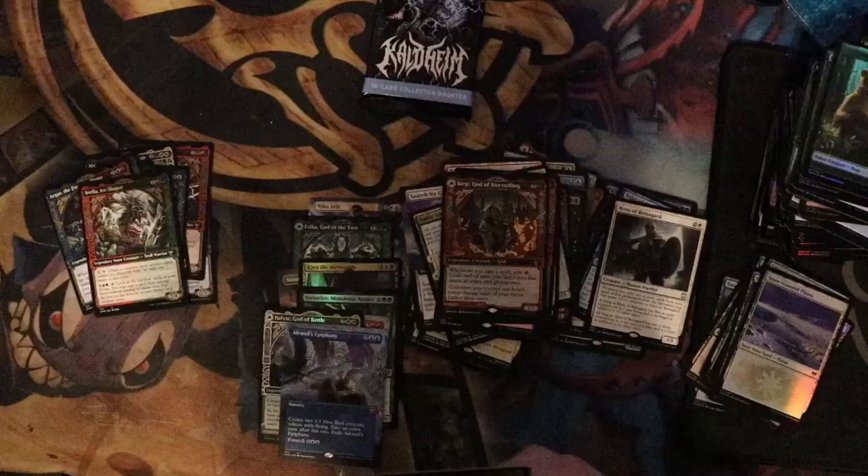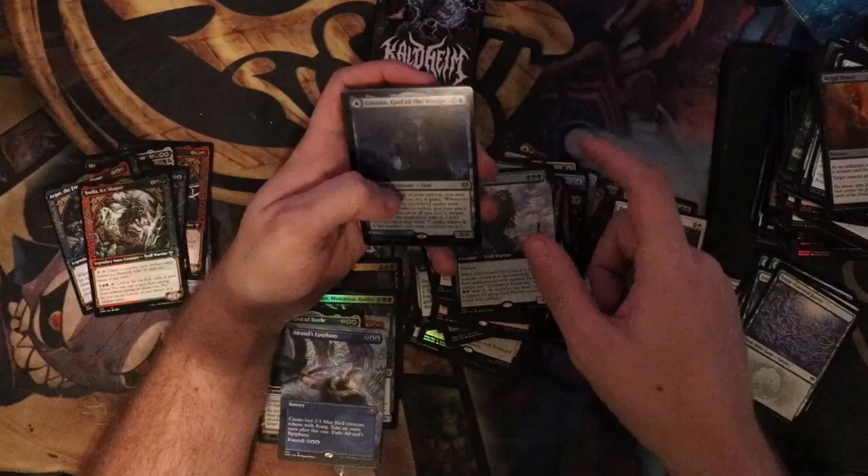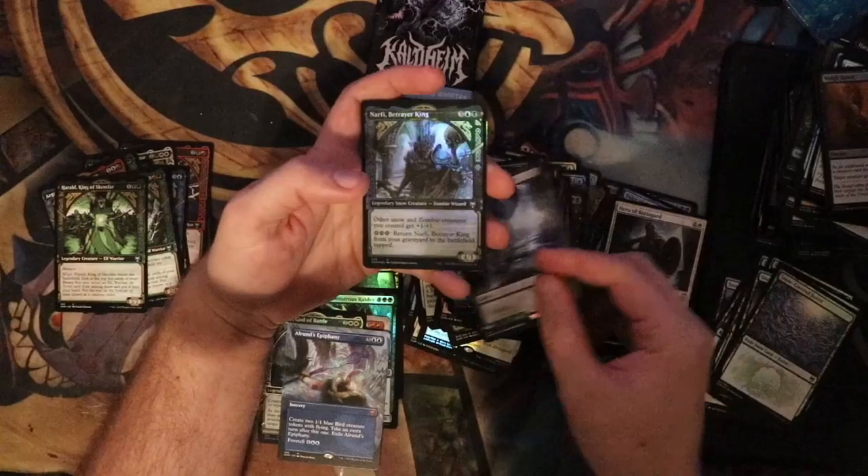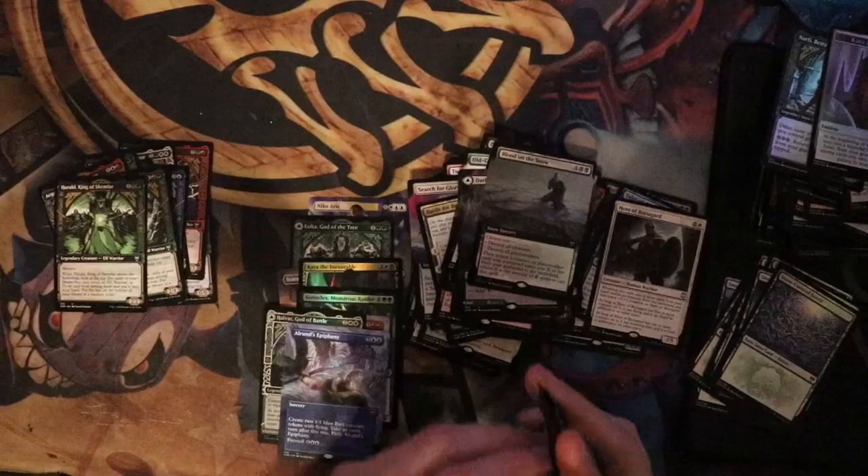God of Storytelling — last two packs. Snow-Covered Forest, Cleaving Reaper, Old Growth Troll extended art, Cosima God of the Voyage foil, Herald, Darkborn Pathway extended art — always a welcome sight. Narfi and Blood on the Snow extended art foil.